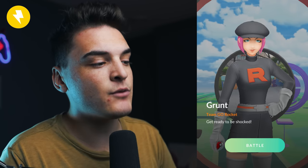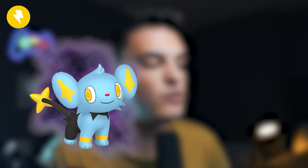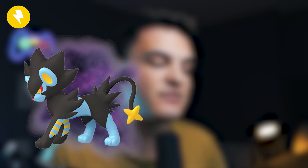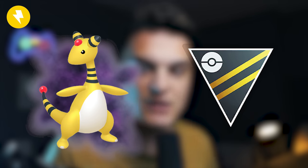The Electric Grunt says 'Get ready to be shocked,' getting you an encounter with Shadow Alolan Geodude, Shadow Shinx, or Shadow Mareep. The best one is Shadow Shinx into Shadow Luxray, which has some play in the Great League and is a decent Electric-type Raid attacker. Shadow Mareep into Shadow Ampharos is pretty decent in the Ultra League.